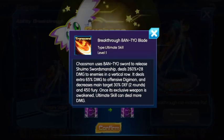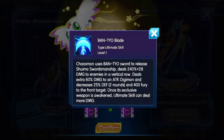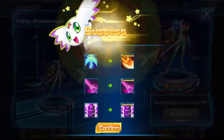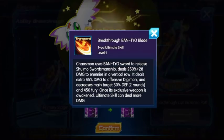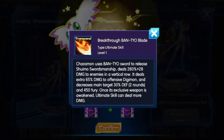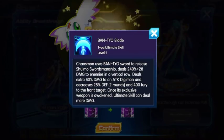It deals extra 65% damage to offensive Digimon - to attack Digimon. Now if you notice the difference: deals 360 damage to enemies in a vertical row. Deals 240 here and this one is 260, so just a little bit higher. Extra 60% damage to an attack Digimon. The first skill is for an attack and the next skill says it's for offensive Digimon - which is kind of the same thing, they're both attack-type Digimons. And decreases main target's 30% defense for 2 rounds, versus 25% on the previous version.